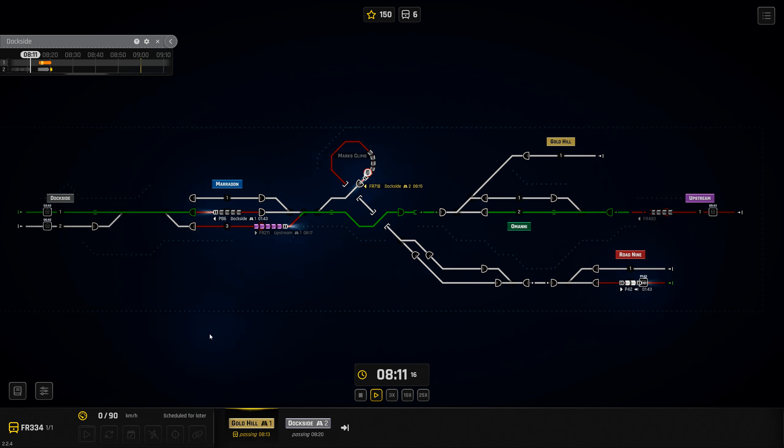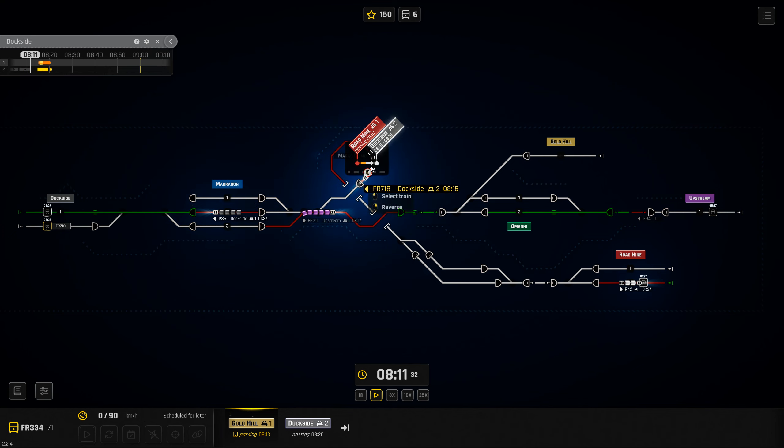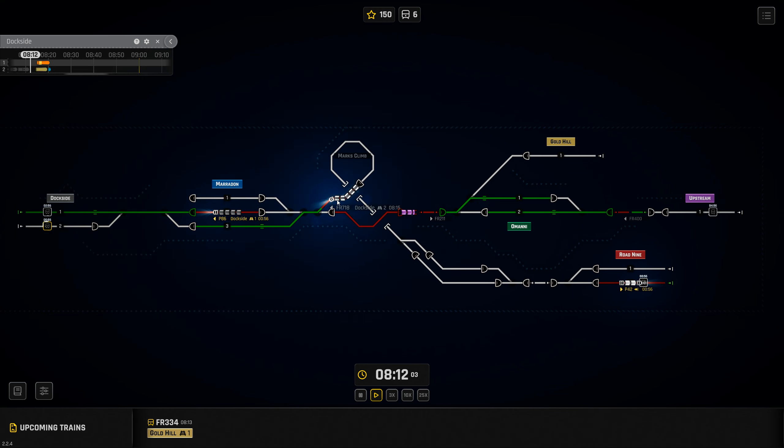We've got another freight train coming down from Gold Hill, and this is an 815. If we sent the other one through the tunnel first, this one would be stuck there and would have to go in behind it — and this is passing at 815. So we send that one down to the bottom platform. We're going to send you out to platform 1. You're Dockside 2, leaving at 813. This might be a little tight getting this guy into Dockside 2 in time, but I think we can definitely make it.